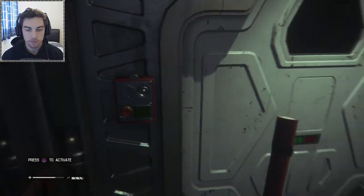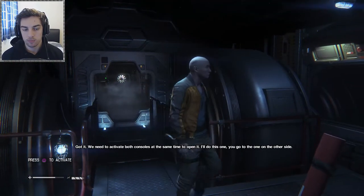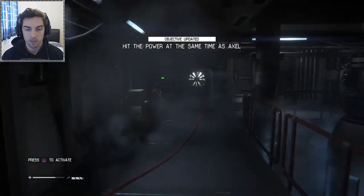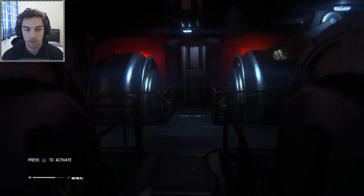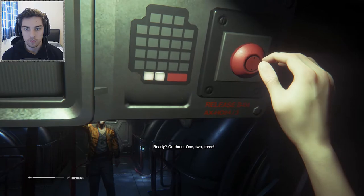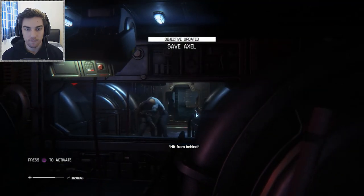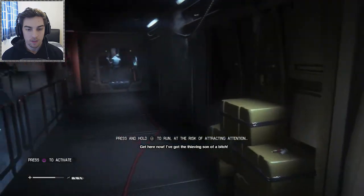There's a door here — it's powered down, the assholes have cut us off. We need to activate both consoles at the same time to open it — I'll do this one, you go to the one on the other side. So we're separated now, this can't end well. On three — one, two, three. Behind you, behind you! Save Axel — okay, save Axel. Get here now, I've got the thieving son of a bitch.